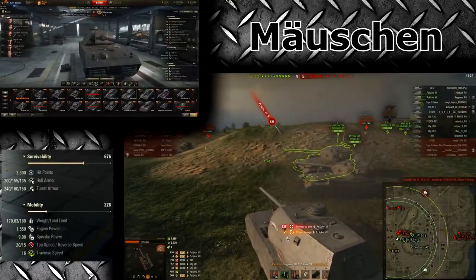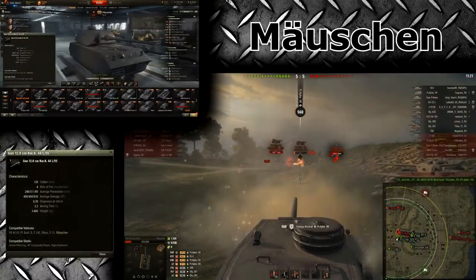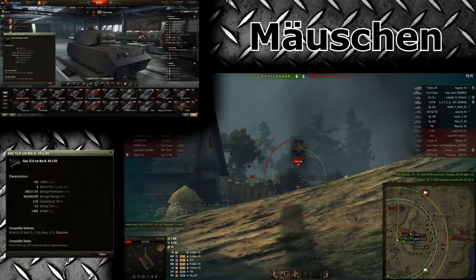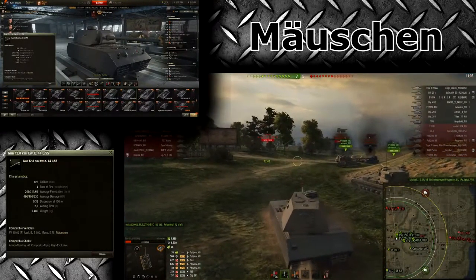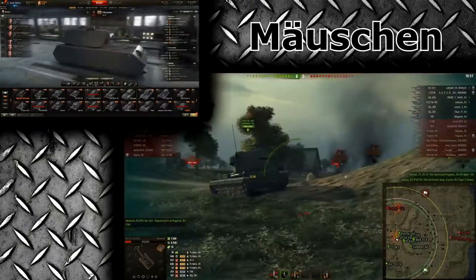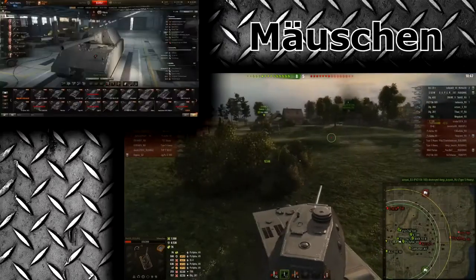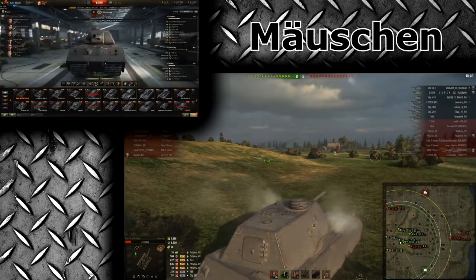Nothing special to say about the mobility — this will just be a very slow heavy tank. The gun gets a rate of fire of 4, so it fires more shells per minute and DPM will be a little bit higher. It also gets slightly better penetration, 490 alpha, a bit more accurate than the tier 8, and a pretty good aim time of 2.3 seconds for a tier 9 heavy tank. The question of whether this tank will stay competitive is hard to answer right now — it's pretty much the same problem as the Maus: you just get fired at by premium ammunition a lot.